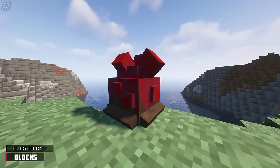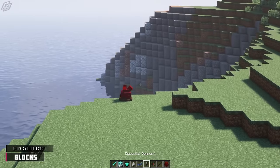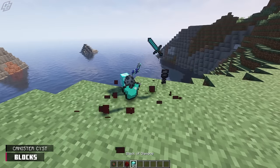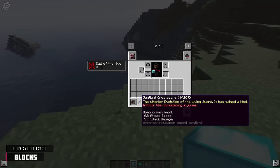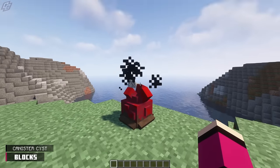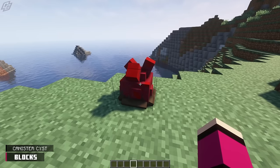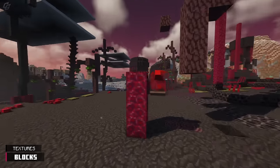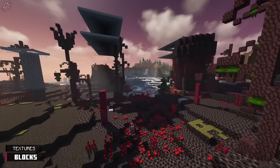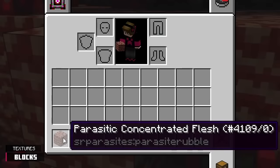Rolling into the block section, we have something called the Canister Cyst. Parasites with block griefing tasks will place these at random. The canister will be active when placed and it will collect dropped items in a 32 block radius. These items can be retrieved by breaking the canister, but be quick — this block will slowly consume items after less than a minute once it picks them up. Once it starts emitting particle effects, you will know it has begun the process of deleting items. After it has consumed all the items it sucked up, it will become a non-active canister cyst. A handful of blocks have had their textures changed, but I searched high and low for them and can't find them in-game — they seem to be non-existent, besides the colony wall.